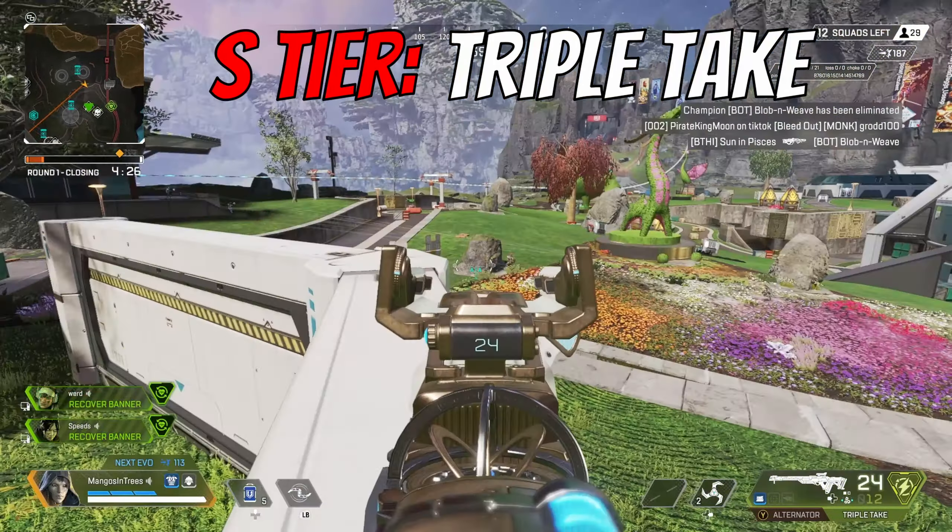Third in S tier is the Triple Take. It recently got buffed at the beginning of the season — it now has a faster fire rate, and the choke condenses the bullet spread much quicker. This is very strong. It's definitely much better than it's previously been, and if you need it to, this weapon can also sort of flex as a shotgun. I'm using it mostly as a marksman rifle, and I'll be using it a lot in Season 15. Do not sleep on this gun if you're looking to run anything mid to long range.